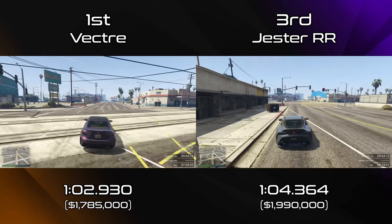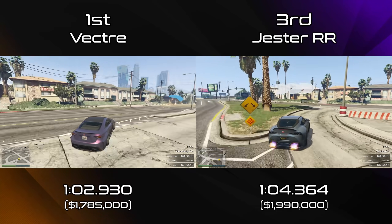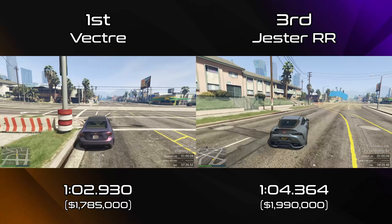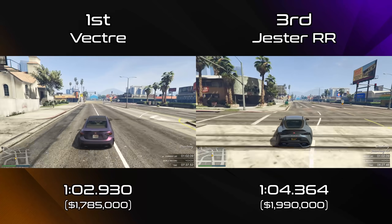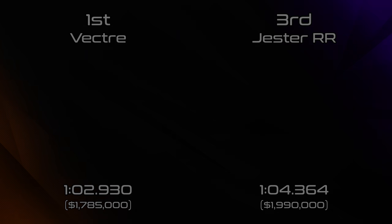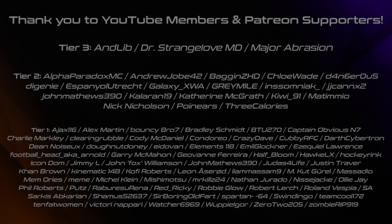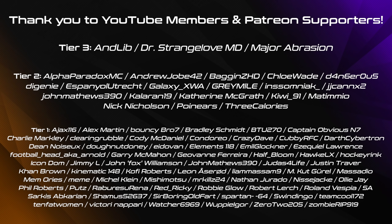Having said that, it is nice to have two cars that are usable at the top of the class now. Hopefully any future additions in the drip feed all land at this sort of lap time too, but we all know what Rockstar are like, and it's very possible we'll just get something like the Sultan RS Classic in a few weeks that will just go a second quicker per lap and demolish it again.